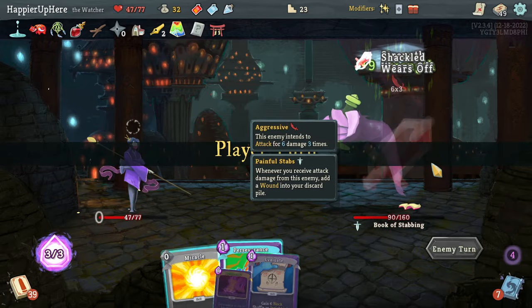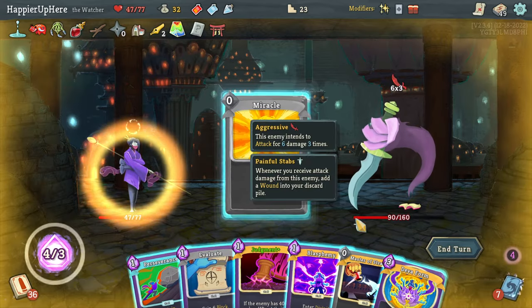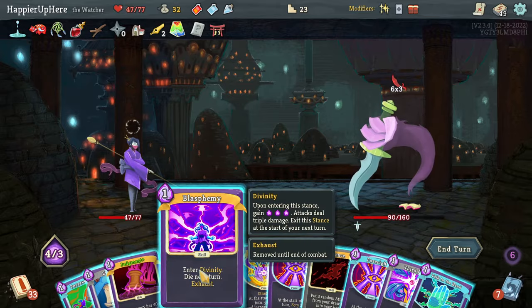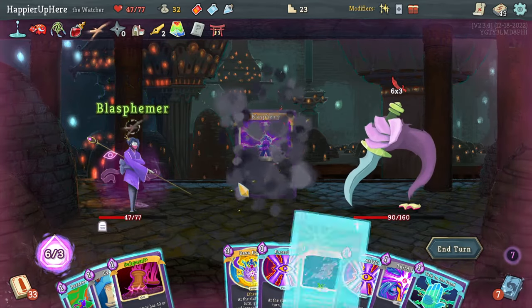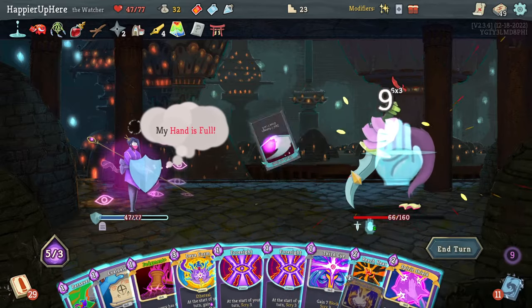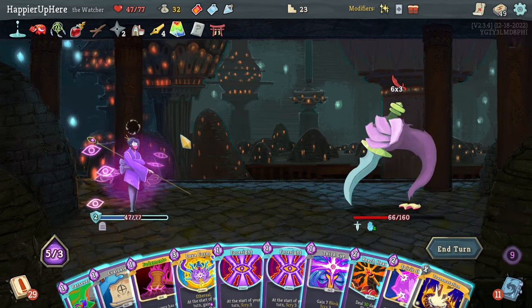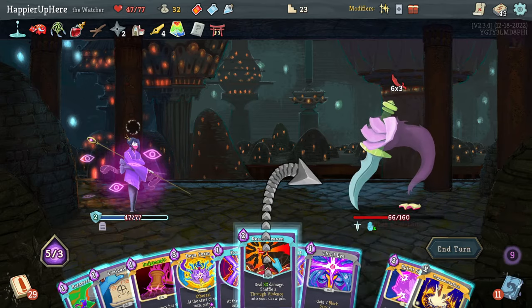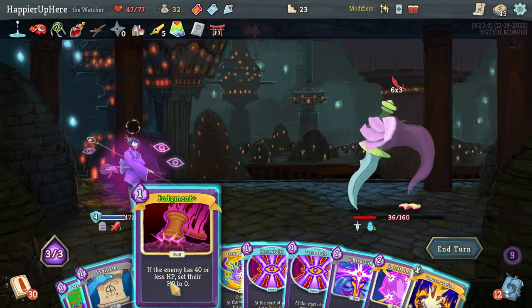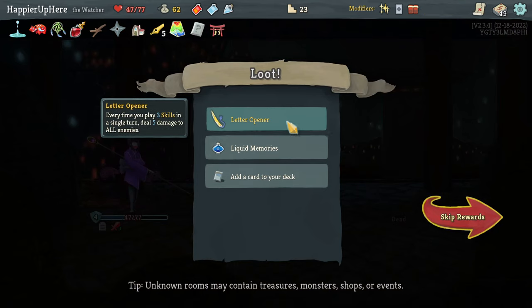I can Secret Weapon something like Consecrate - that's what I was looking for. Flash of Steel would draw Deva Form which I was hoping to keep for next turn. 18 incoming - I actually kill here. I do have Blasphemy. Let's do Miracle, Master of Strategy, and I'm going to risk Blasphemy because I have Judgment as well. Let's do Blasphemy, Talk to the Hand, Violence, Flash of Steel. I still need some damage to play Judgment - let's do Reach Heaven, then Judgment kills. Perfect!